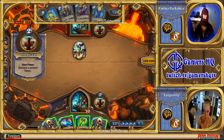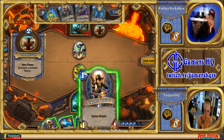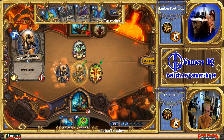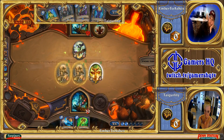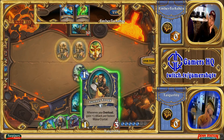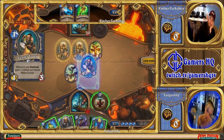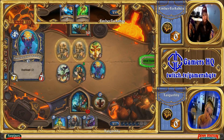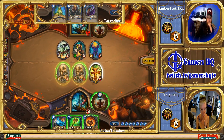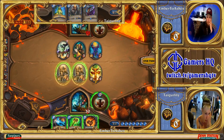Now Ember has the opportunity to respond with a full army of minions — double Argent Squire is really good. He's not choosing to Rockbiter or Lightning Bolt the Spell Power Totem away; he's probably figured she's run out of burn by this point. Tiger Lily is going to go Tunnel Trogg into a 4/7. This is actually a really scary board, and it turned around really quickly. Lightning Bolt combo — that's not going to help right now, it's not going to kill.